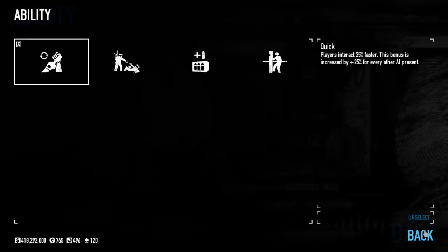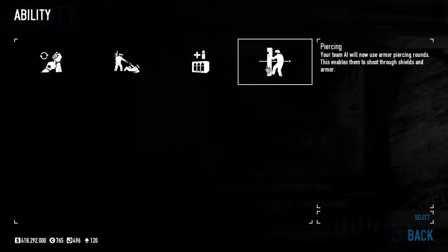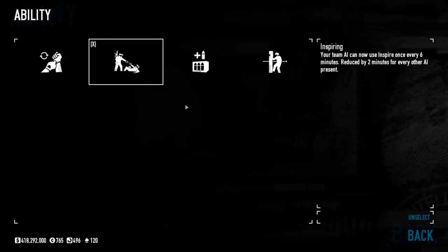Always choose Quick in the first ability slot. In the second slot, choose Sharp-eyed or Piercing depending on how ammo efficient your weapons are. In the third slot, choose Inspire if you want it; otherwise equip the ability you didn't pick in slot two.